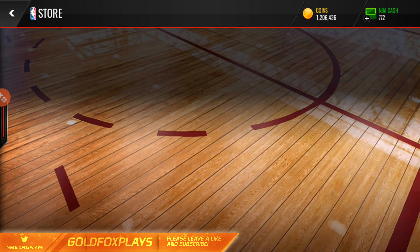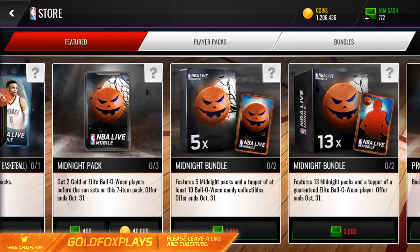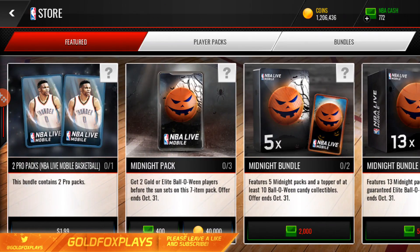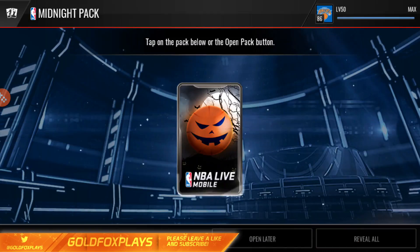Anyway, enough talking — let's go into the packs. You guys can see the five bundle and the 13 bundle. The 13 bundle costs 5,000 and is guaranteed an elite ballroom player. The five bundle costs 2,000 and you get 10 ballroom candy collectibles. We're just going to be opening normal packs and hopefully get an awesome elite ballroom player.